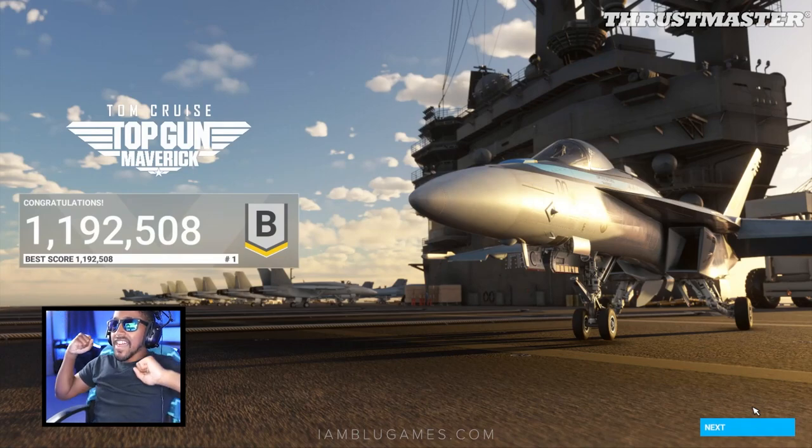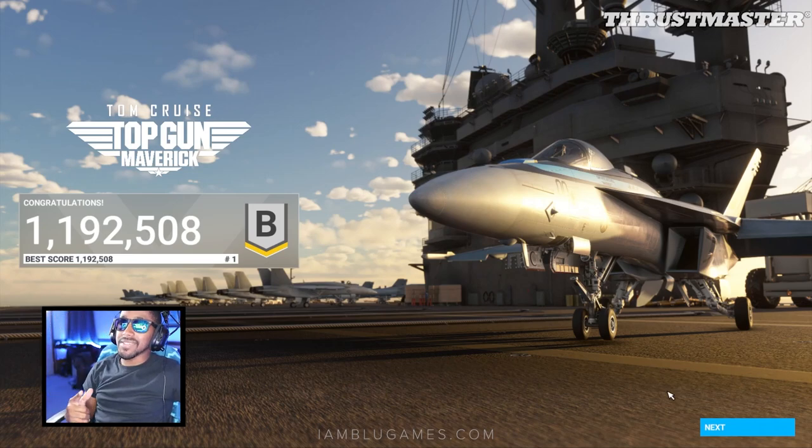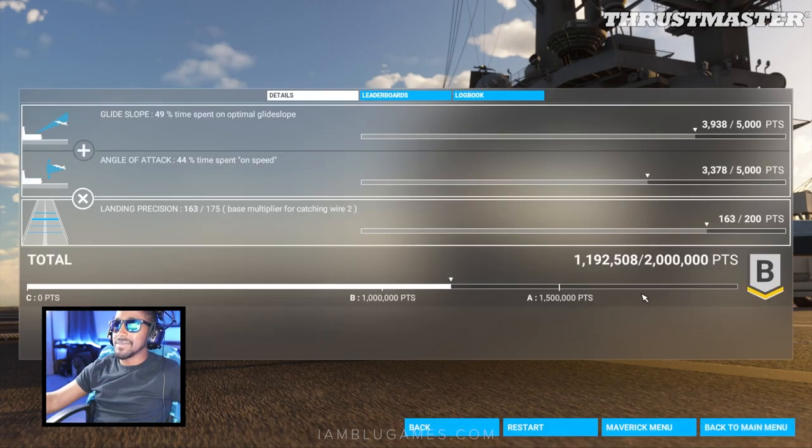I think that's the best it's going to get. I'm going to have to keep trying and keep practicing. My best score so far is 1,192,508 — I'll take that. Let's see how we did on the boards: 49% time spent on the optimum flight path — we suffered there. Angle of attack, we stayed at 44% — that was my weak point, staying on-speed. Landing precision: 163 out of 175, so we caught the two wire. We definitely could be better.